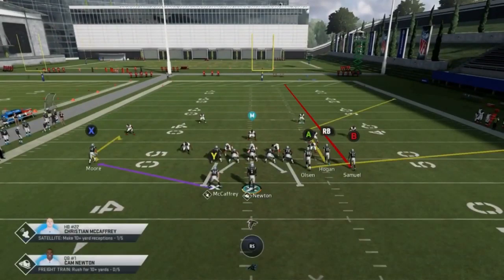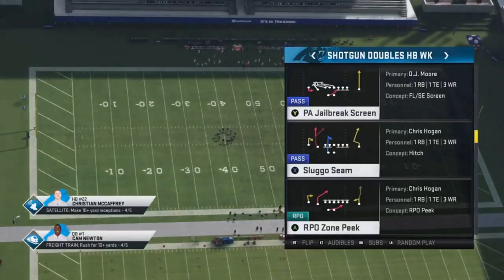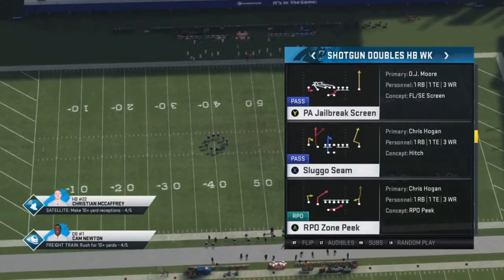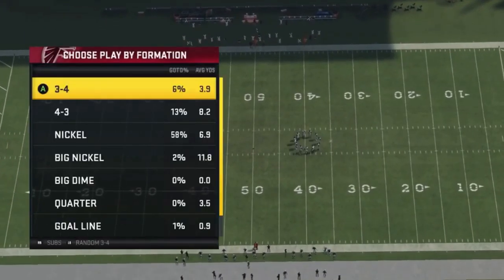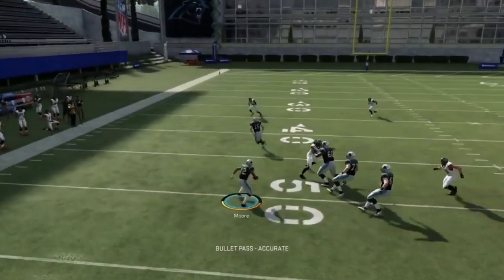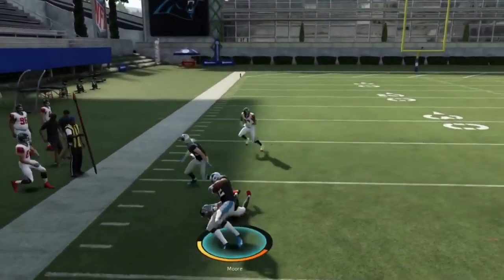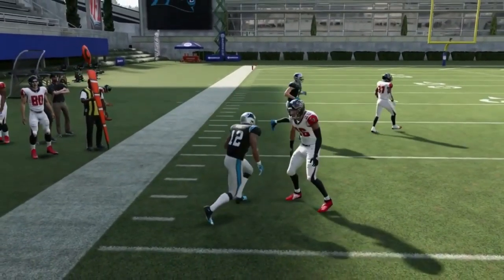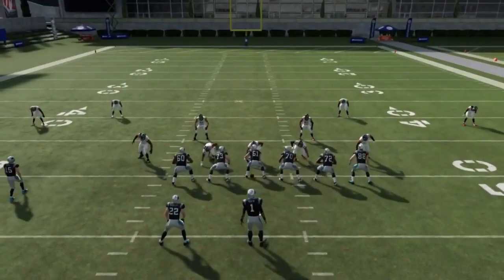Next up out of shotgun doubles halfback weak, we have the PA jailbreak screen. Jailbreak screen plays are good — you get much better blocking whether it's with the quarterback or with the receiver. It's a much better screenplay to run than the running back screen; a lot of times the running back just leaves you high and dry.